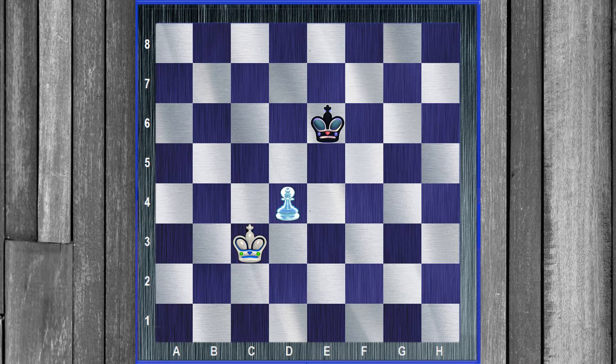Consider this position. It's white to move. Is it winning? Have a look at it. Is white winning this position? Well, if you know what the critical squares are, you could answer this right away.